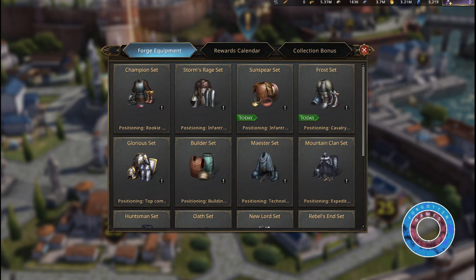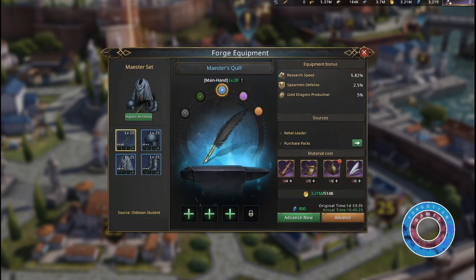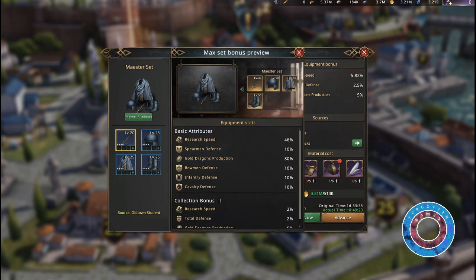Besides the champion, a very impressive set is the maester set. This set when equipped can give you a massive boost towards gold production — up to 80%. This is the set you want to wear when you are going to sleep and your mints are producing at full speed, so when you wake up you'll find another 7 million gold added to your stash.